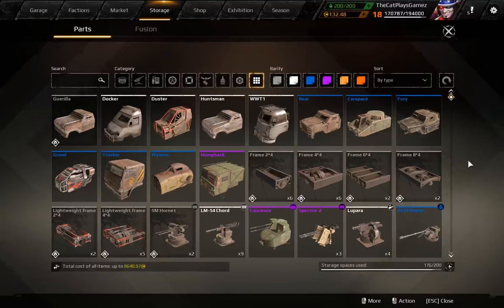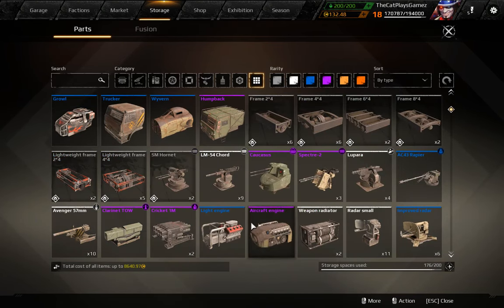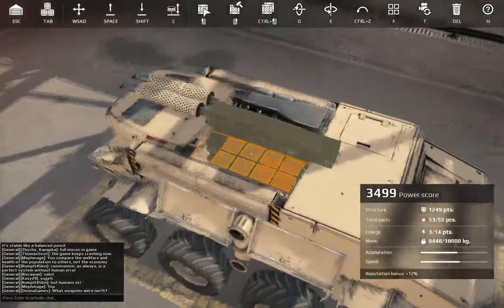Hello everybody, this is CatBlazeGames and today we'll be talking about the Humpback and the Caucasus, as well as the Clarinet Toe — two weapons which I missed, one on the machine gun, one on the cabin section — and the Clarinet Toe just to show off the gun itself.